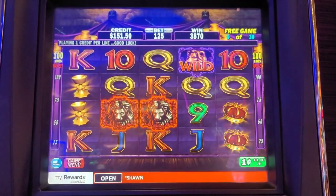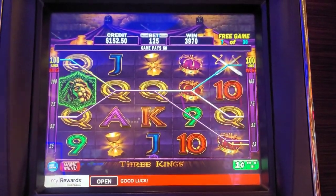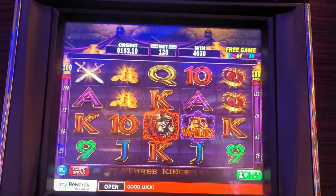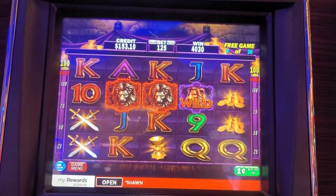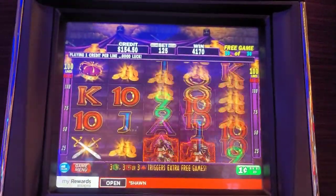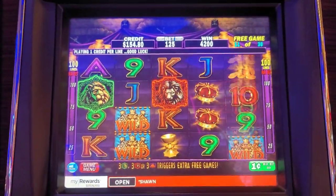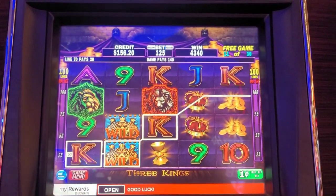Oh, re-trigger again — maybe? Oh darn, still got paid the scatter though. We're only in game seven of 30 and we got 40 bucks so far — that's pretty good. Pre-triggered? Wrong one — still got scattered though, dollar 40. Here we go, big hit! Not a big hit — 30 cents, up to 42 bucks so far.